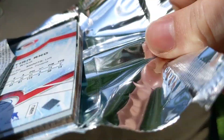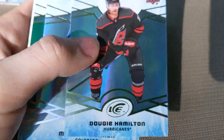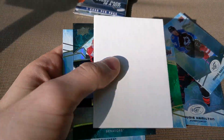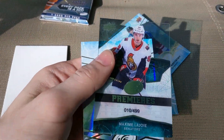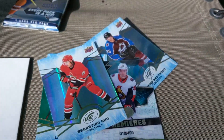ICE — two packs to go. Pretty excellent break. Let's get this pack opened up. We've got Dougie Hamilton, Nico Rantanen, Leon Draisaitl Green, a decoy, Maxime Lajoie ICE Premieres out of $4.99 number 10, and Sebastian Aho. Pretty decent.